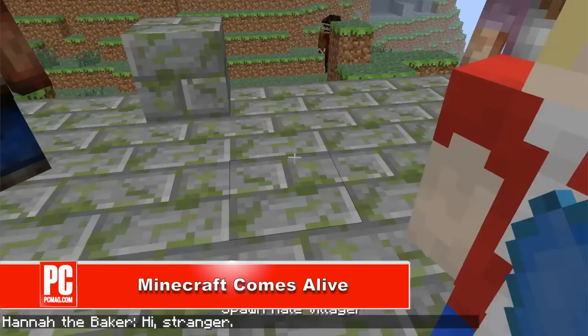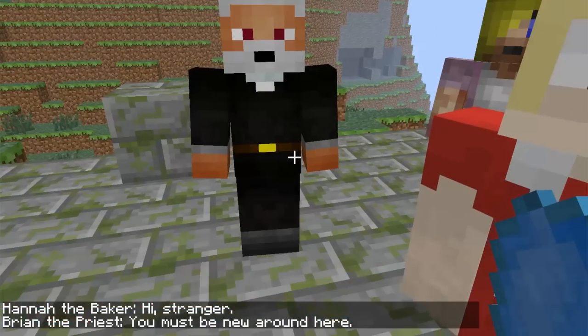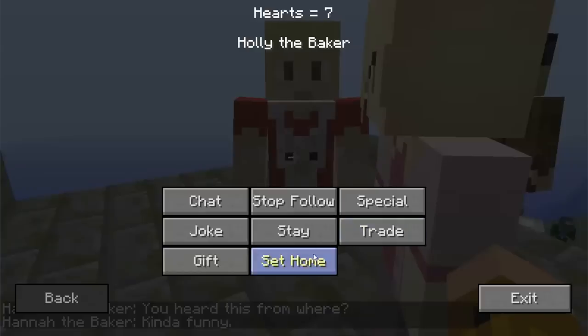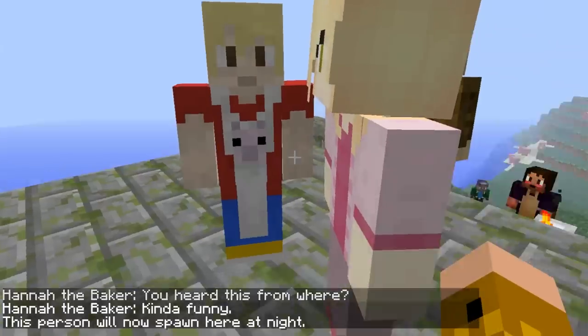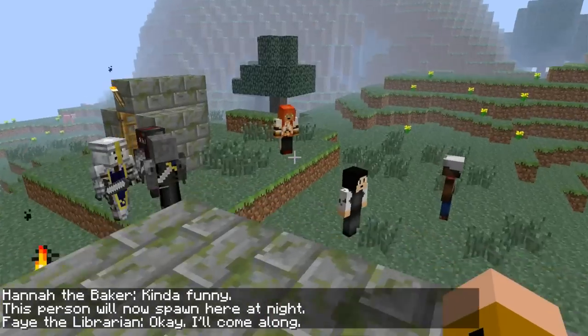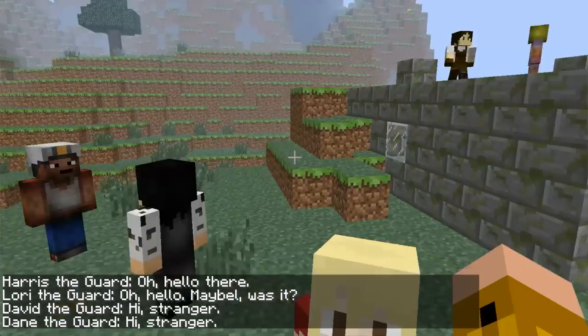This is Minecraft Comes Alive, which makes the in-game villagers a little more friendly. As you can see, they have unique names and appearances, and you can interact with them as well. They'll spawn naturally in villages, but you can add as many as you want in creative mode. Tell jokes, chat, and eventually your villagers will be amiable enough to marry you and start a family. It's a neat spin on the Minecraft NPCs, and one that I hope Minecraft developers will look to when working on the NPCs.